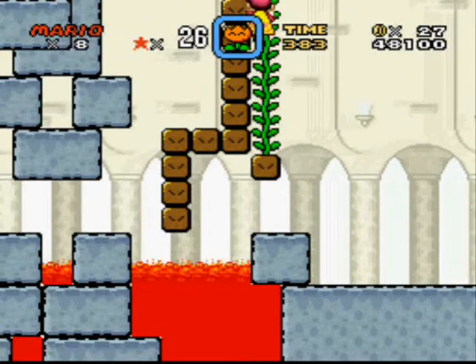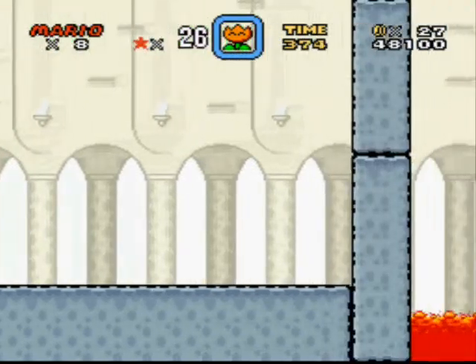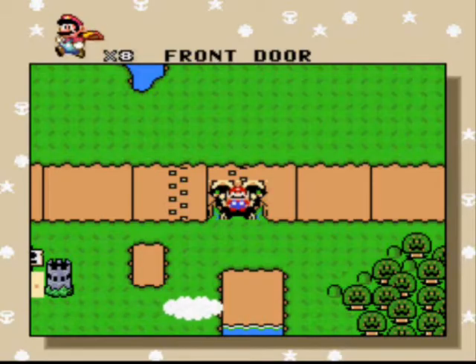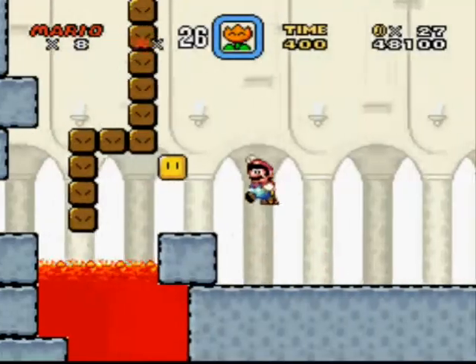I have to go up here in order to do stuff, and I don't think the game likes working correctly whenever you have to go up in a level that has no vertical scroll. I'm going to have to go in and enable vertical scroll. Man, if I were completely clueless as to how to hack Super Mario World, there'd be some big trouble with this ROM hack. Now that we have vertical scroll, we can actually see what we're supposed to do.